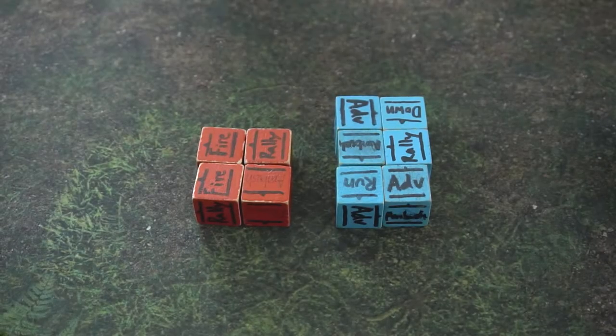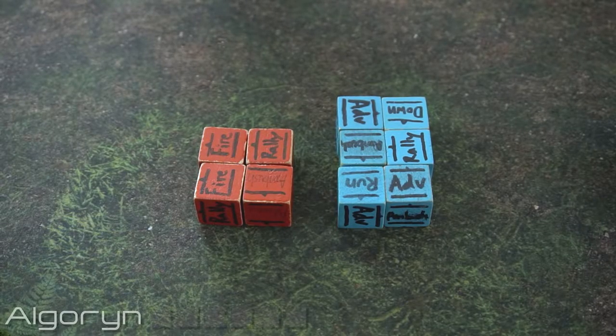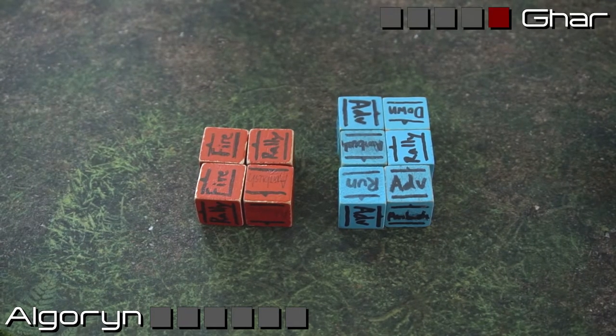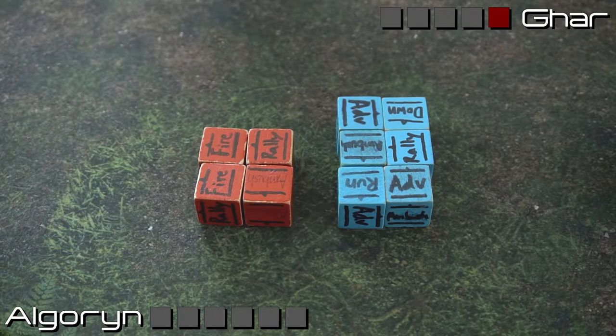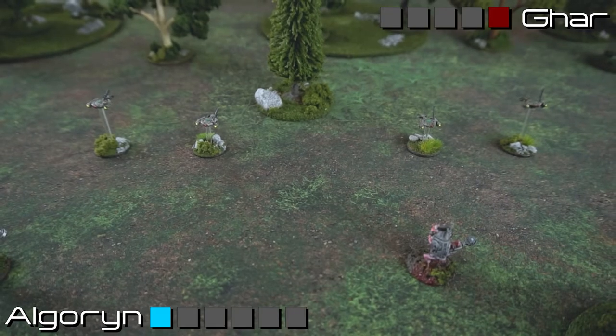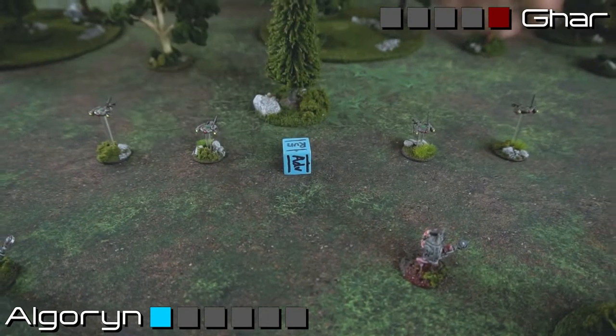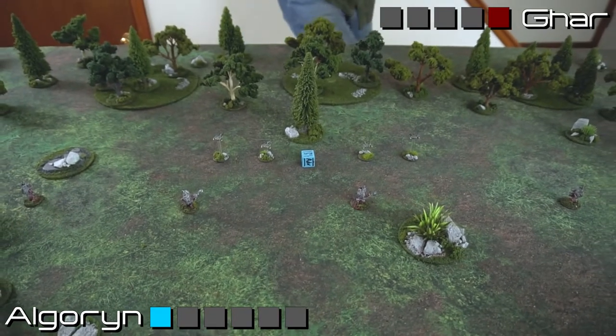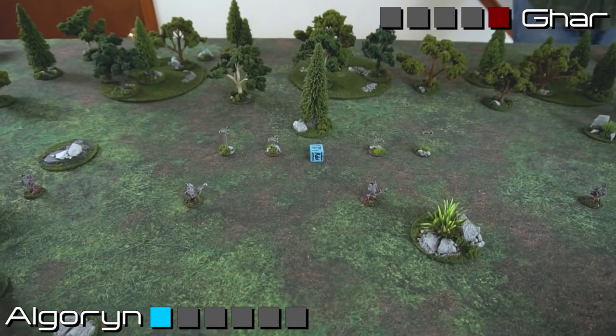Going into turn one, the Algorin are commanding six order dice, and the Exiles are unfortunately already on the back foot — having lost one order dice to Shell Talk's down from the sonic attack, so they are bringing four order dice to the field. Turn one, dice one: for my first order dice I will bring out my Targeter Probes. They look like they're lining up like it's going to be West Side Story with the Tectorists versus the probes.